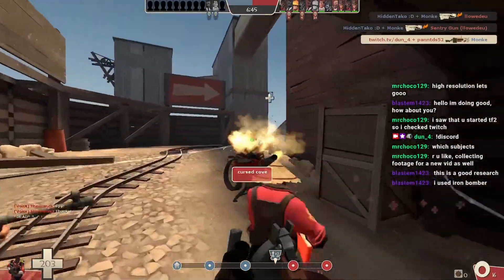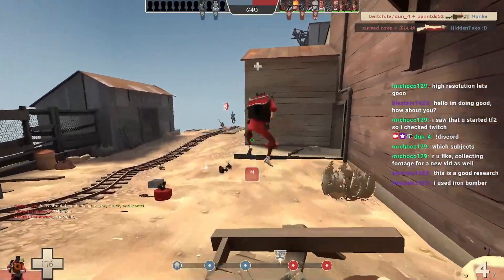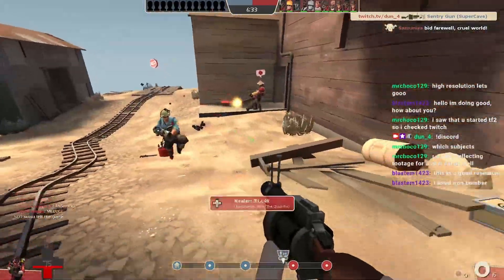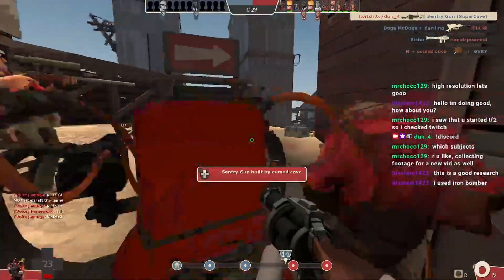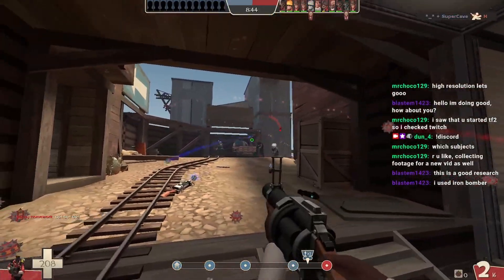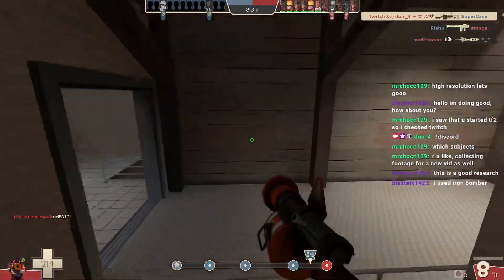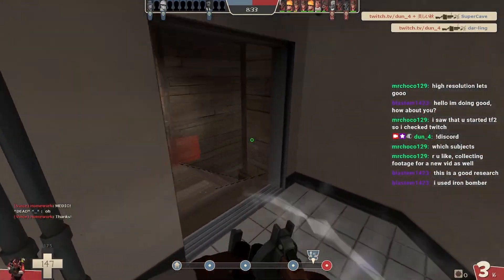What even is that kill? I juggled him with rollers, it's amazing. Snipers... let me just hide in this dispenser. These are the kills you get with the grenade launcher — it's not very consistent. It's more luck-based than the iron bomber. The iron bomber is a lot more reliable.